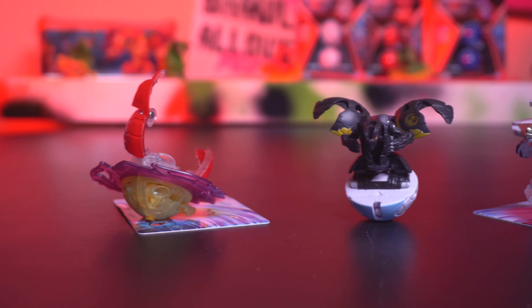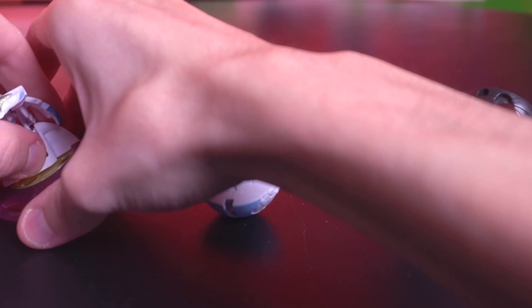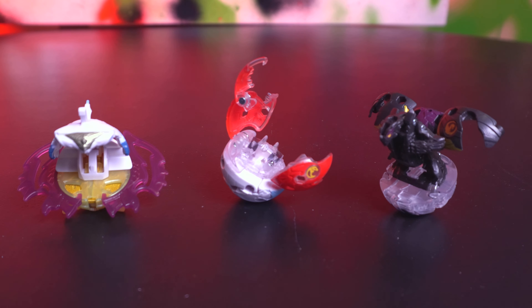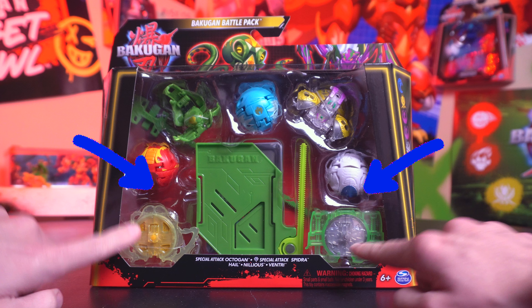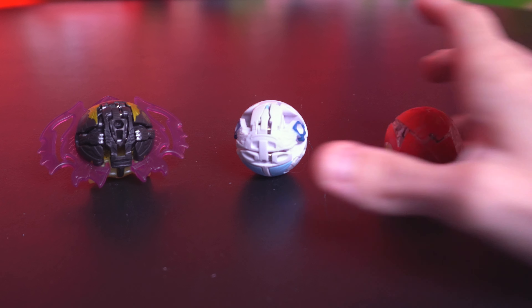Weigh your options and consider using different combinations and the lay of the battle arena to your advantage. And if you think there's a lot of potential for the combinations with just this three pack of Bakugan you get in the starter set, just think of what you can do with one of these battle packs carrying five Bakugan, two of which have their own special attack rings. That's a lot to weigh down, but can you do it?